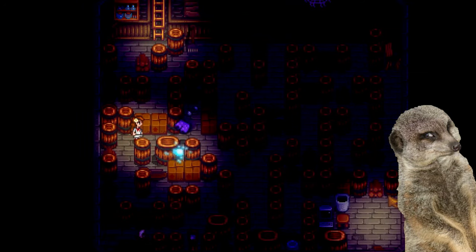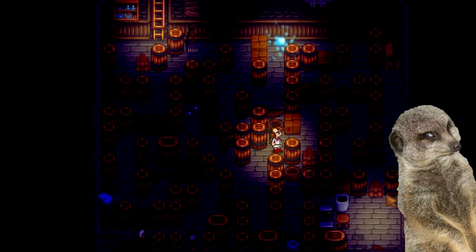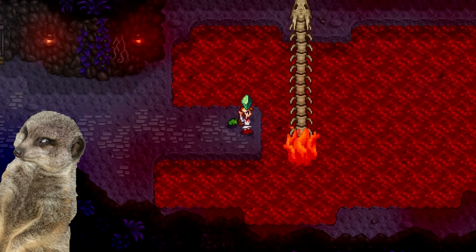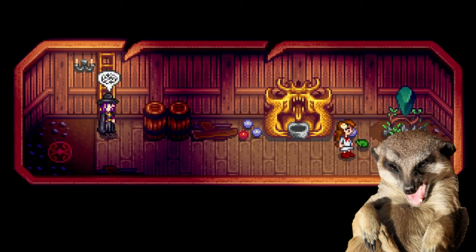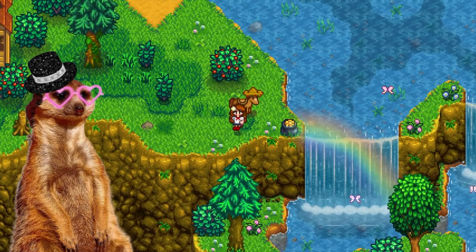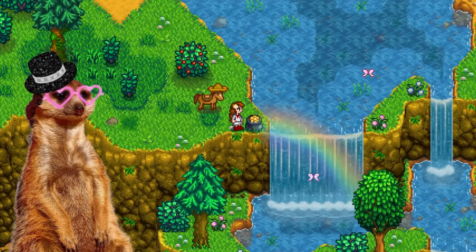Hey everybody! Stardew Valley's 1.6 update is packed with a lot of secrets that Concerned Ape didn't include in the patch notes on purpose because, as I mentioned, these are secrets. But if you're here because you're alright with spoilers, then here are some secrets and other things that you might have overlooked. Let's go!